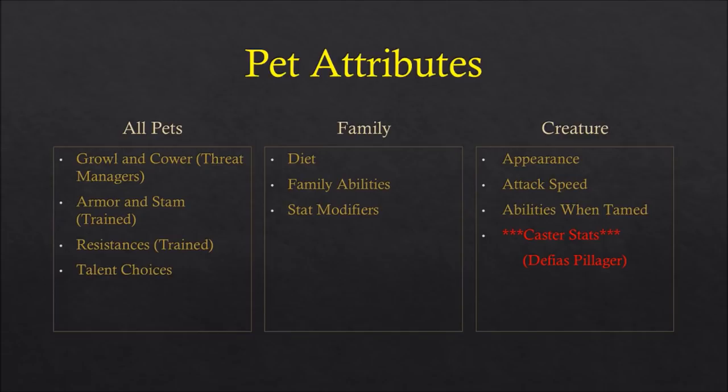We have things like Growl and Cower. Growl generates extra threat when your pet uses it — it's not a taunt, it doesn't snap aggro, it just gives a large amount of bulk threat to help your pet maintain aggro to tank for you or for someone else in your group. Cower does the opposite — it's like Feint from rogues, it reduces threat. You can manipulate aggro using these two abilities. Cower has quite a few uses: you pull aggro with your pet, nuke the target, then Cower, Distracting Shot the mob off your pet, and kite it while your pet recovers.